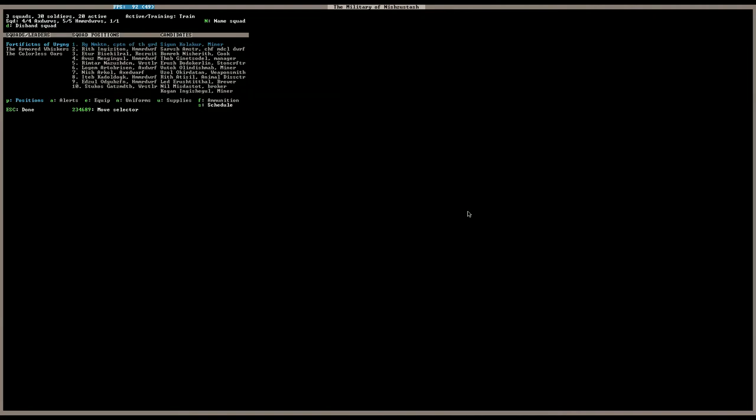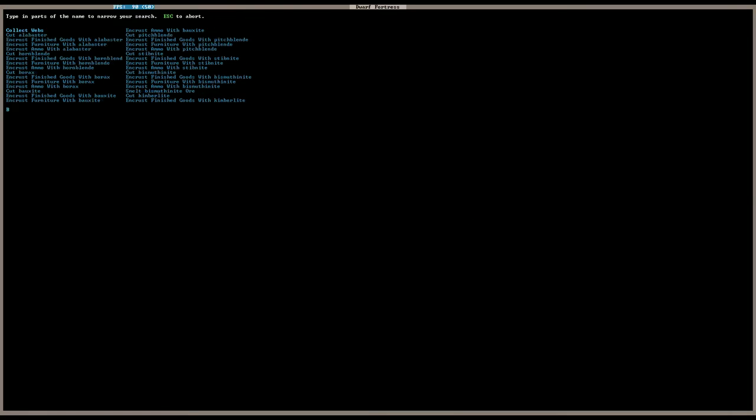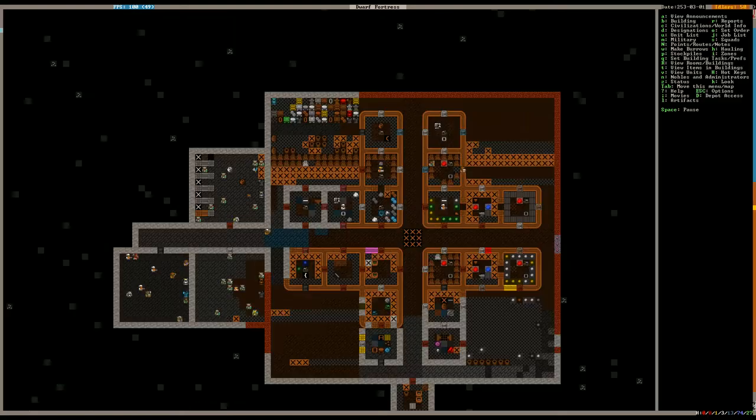Let's go through the manager screen. I make a miscue and we want to set up a work order for bronze — let's go for bronze leggings. Let's make 10 bronze leggings.